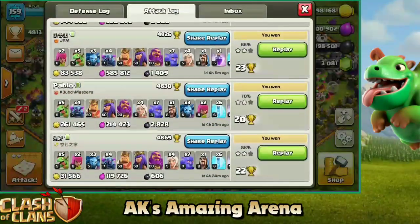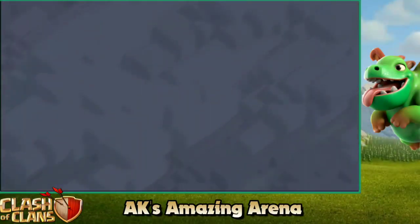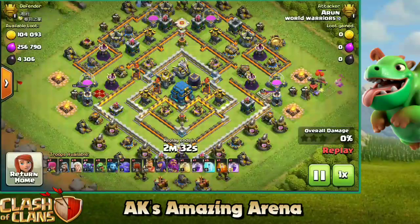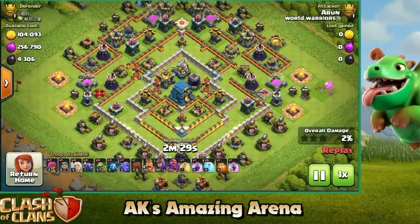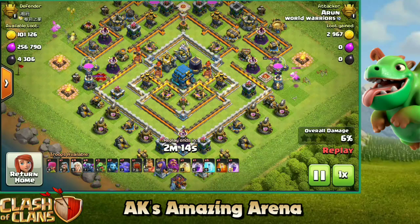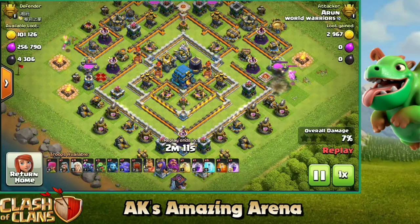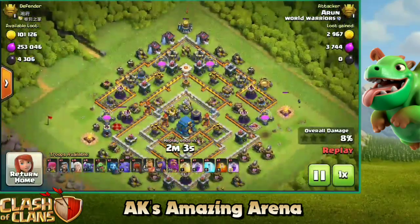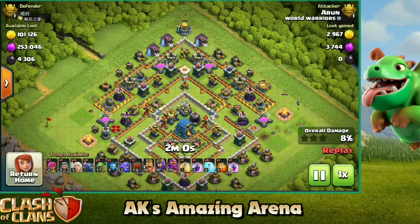Now let's look at the final example — another two-star, but this is actually a Town Hall 12, so we're Town Hall 11 versus 12. I thought I'd show one replay of that as well. Same way, we're trying to get the maximum percentage with our smaller troops before we send in our big push to the town hall. The town hall is placed right in the center of this base, so you'll need to protect your wall wrecker all the way there, otherwise you won't get the second star.